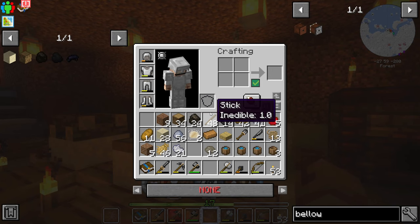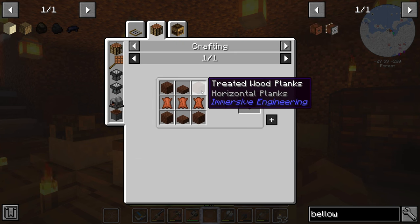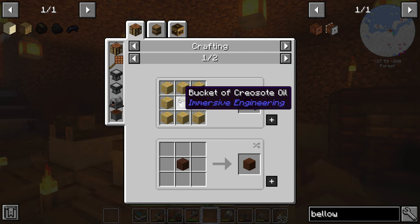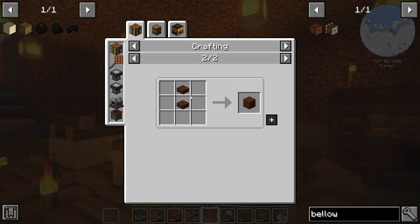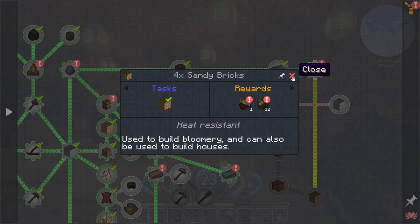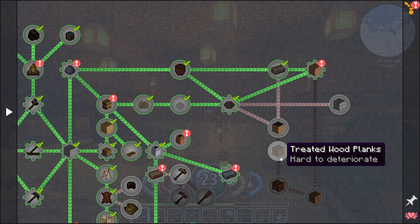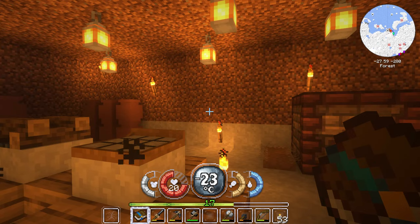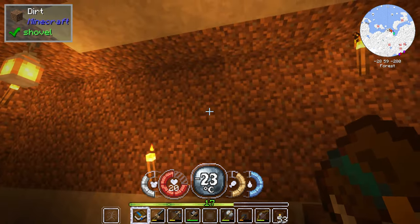Alright guys, so I found out that the bellows required treated wood planks. Treated wood planks are pretty hard to get because I need to get myself Creosote — if I'm pronouncing that correctly — Creosote oil. So if you look at our handy-dandy book, they tell us to make treated wood planks as well. I don't know how we can do that — I'm going to have to research, but if you guys know anything about getting Creosote oil, do leave a comment down in the comment section below and let me know.